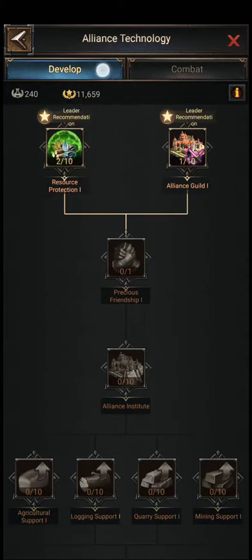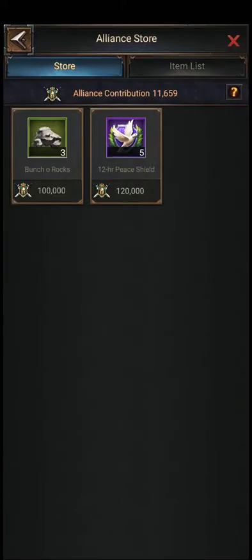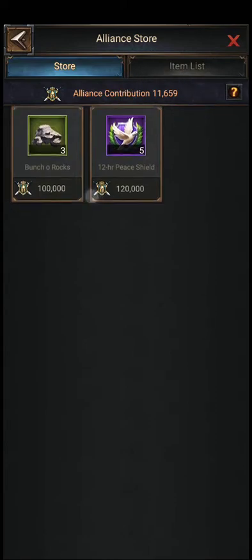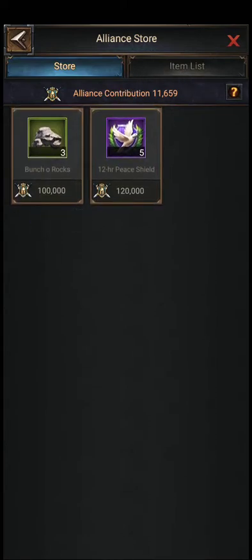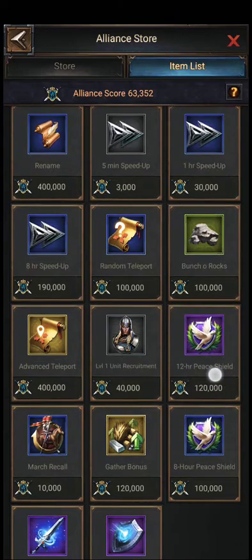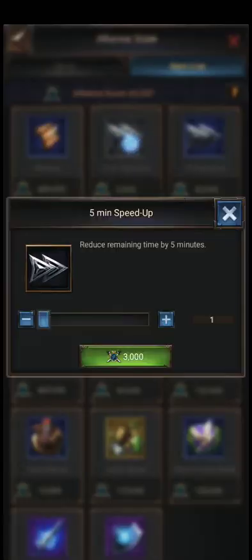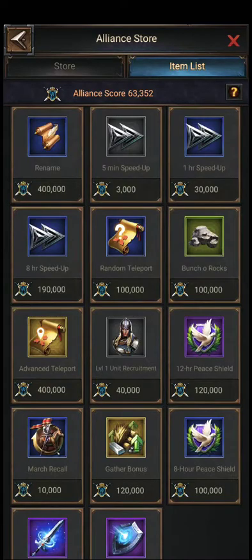When you donate you get points, and these points are very important. You can go to the store and buy items like stone — stone is very important. Your clan leader or R4/R5 in your alliance can also buy things from the store for you.